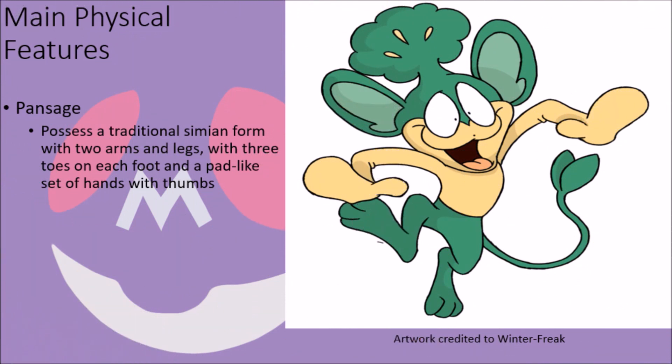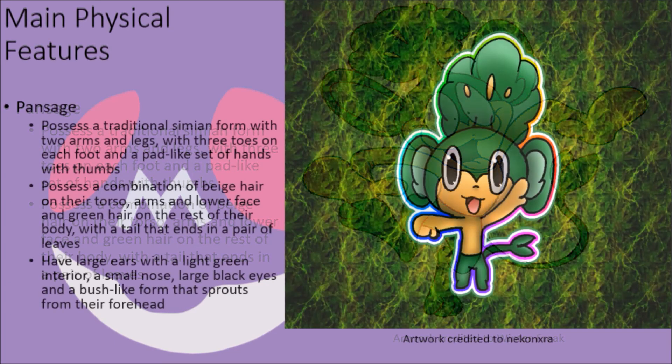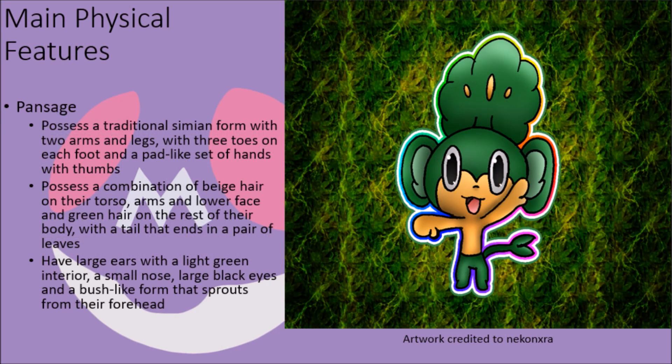Pansage have traditional simian forms with two arms and legs, their feet having three toes each and their hands a large, pad-like hand form with thumb. Their lower face and torso are covered in beige hair while the hair on the rest of their body and skin is green in color, including their thin tail which ends in a pair of green leaves. Their ears are quite large with a light green interior and their nose is quite small, located between their large black eyes and mouth, and on the top of their head has a bush-like form from which minty leaves grow.